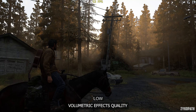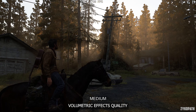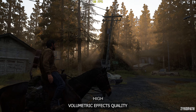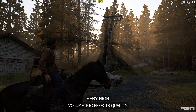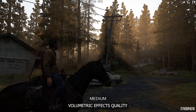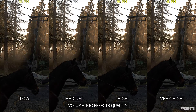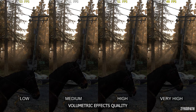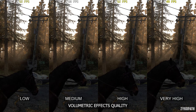The volumetric effects quality setting makes a gradual and apparent improvement to volumetrics with each option. Generally, low and medium perform similarly, but in some scenes medium can sometimes perform much better than low for some odd but good reason. High has slightly less FPS than medium, and very high has a larger FPS drop. I recommend medium for the best balance.